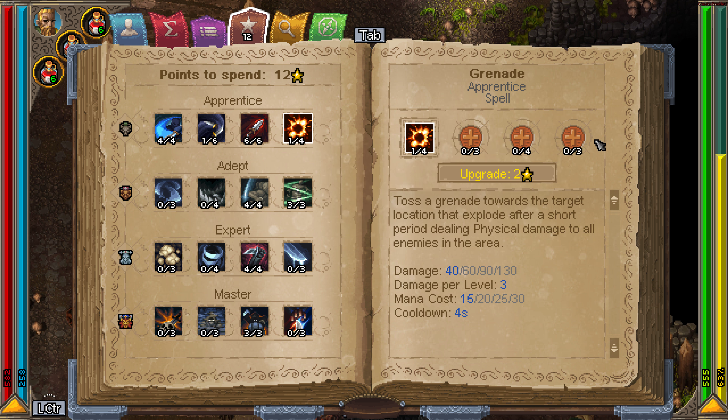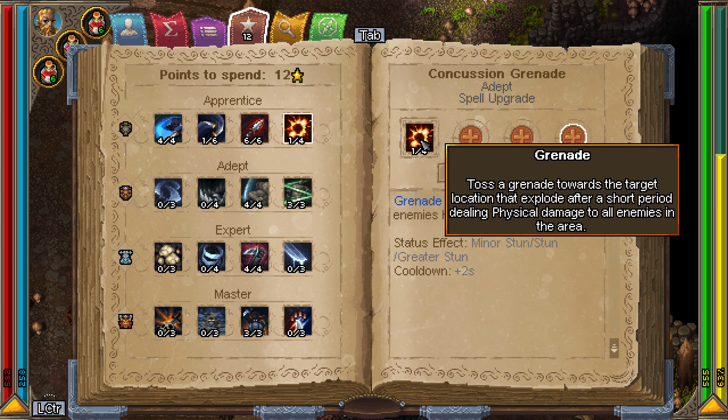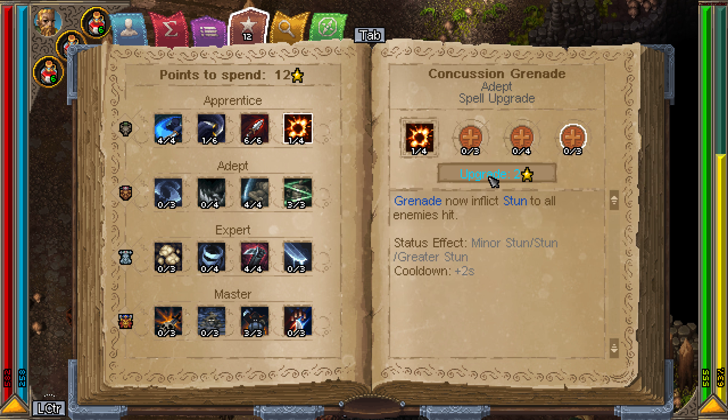Other than that I would grab quality of life things like lunge and movement speed. You'll have some points left over — you could go with stun, for example using a concussion grenade to stun all enemies for two seconds. That could be nice.